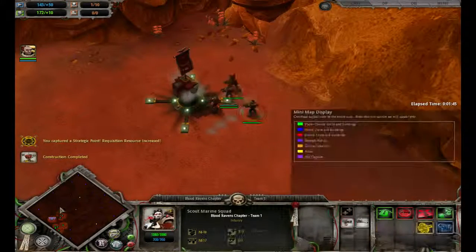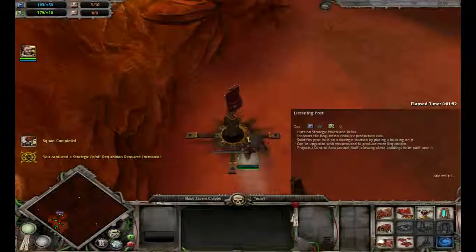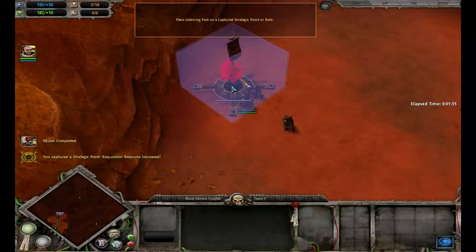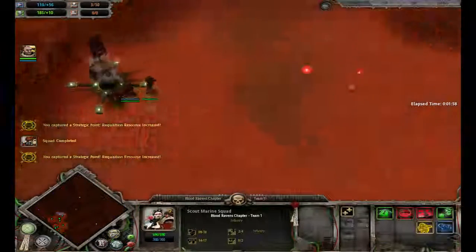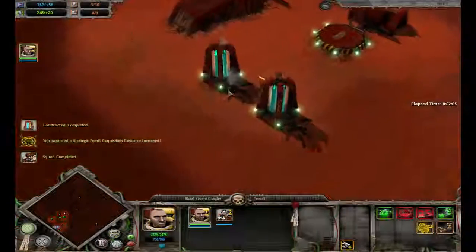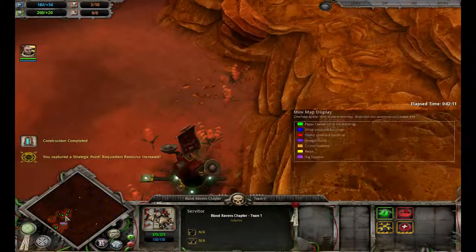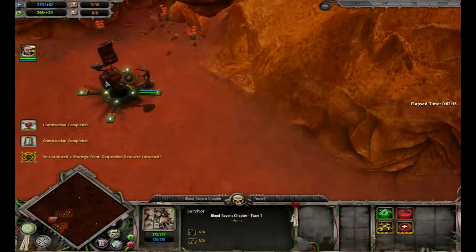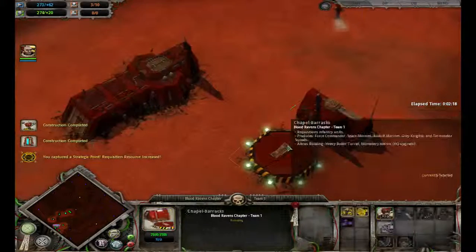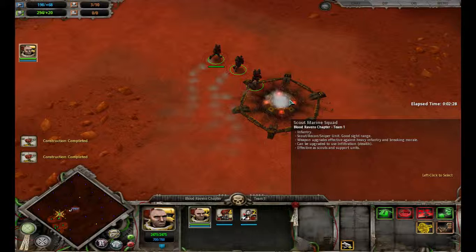I would start building another one, but I'm not going to have the requisition if I'm going to build these posts. So I'll wait. I'm going to meet ahead out here. Their defense shouldn't be that high, but I'm afraid they might get vehicles somewhat soon. So what we'll do is group my builders up on that point. I have a decent plan. I'm not even going to bother taking that — I'm just going to get right into the fight. I don't know if they have turrets. They might have turrets.